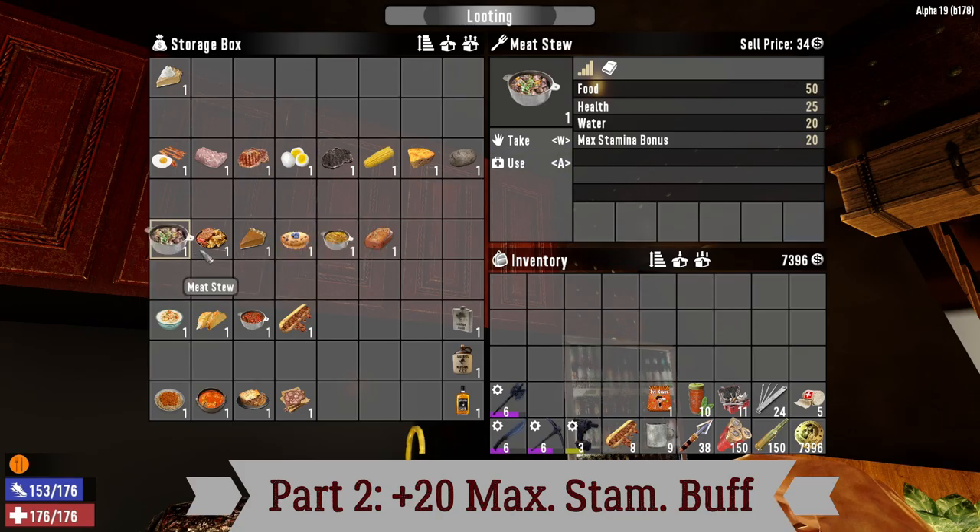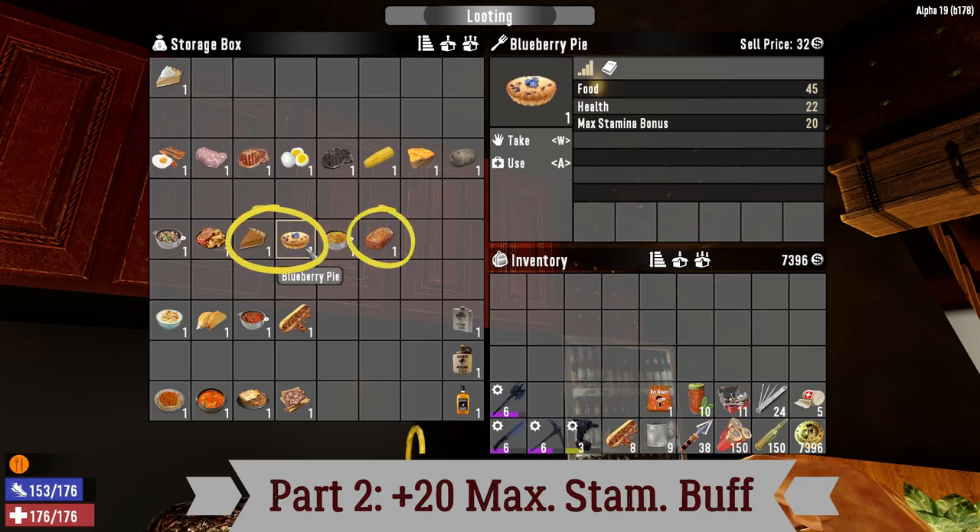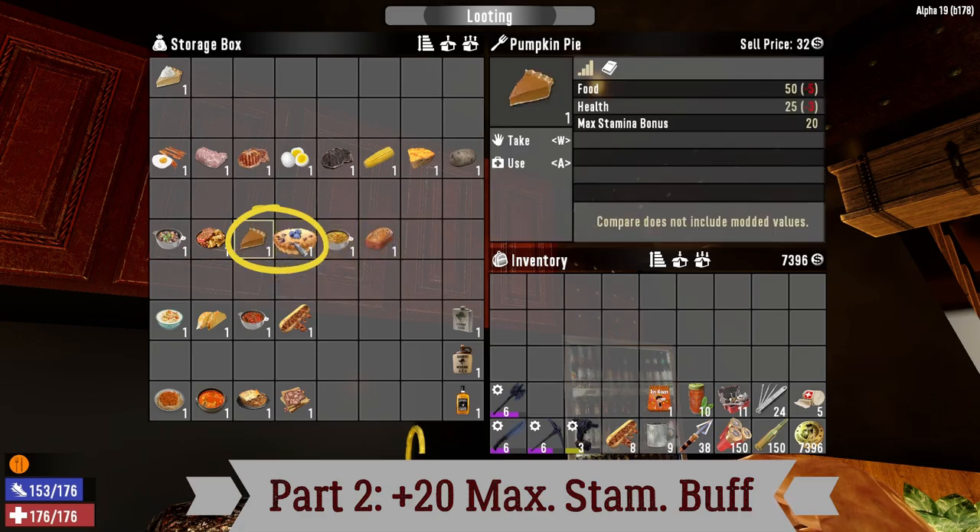Among the other foods, you have the meat stew and steak and potato meal — the steak and potato has similar ingredients to meat stew except you replace the corn with mushrooms. Mushrooms are much more complicated to obtain than corn, so steak and potato is less easy and less recommended to cook early on. After that, you have all the pies — pumpkin pie, blueberry pie, and pumpkin bread. They are great, except the pumpkin bread, but they are very good.